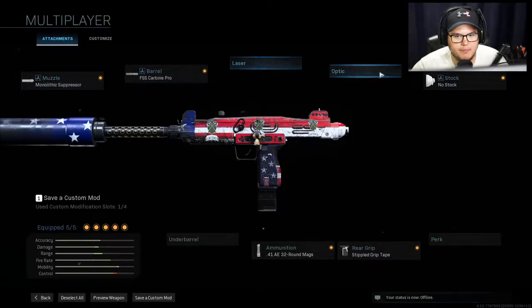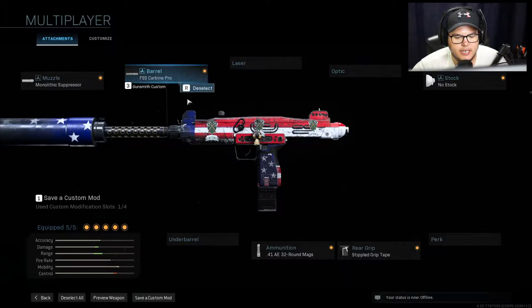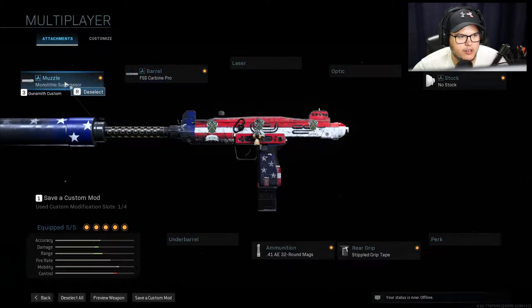This is the class I think right now is the best Uzi class, at least for Search and Destroy. If I wasn't playing Search, I would definitely take off the mono suppressor but keep the carbine, and add Sleight of Hand. But for Search and Destroy I keep the mono on — mostly because of the USA flag skin I have on it — but I actually like this setup a ton.